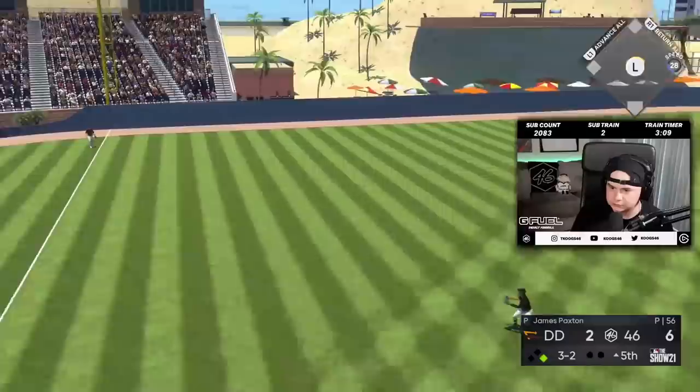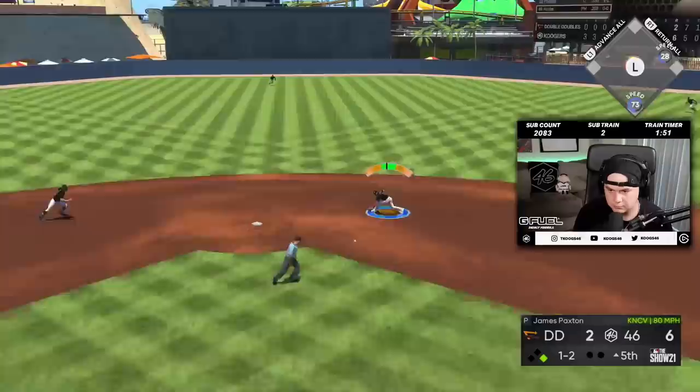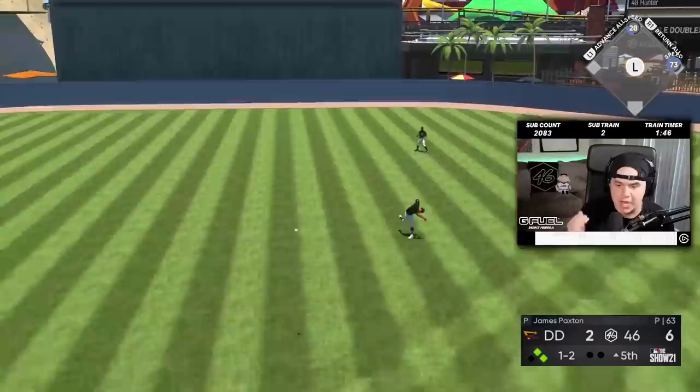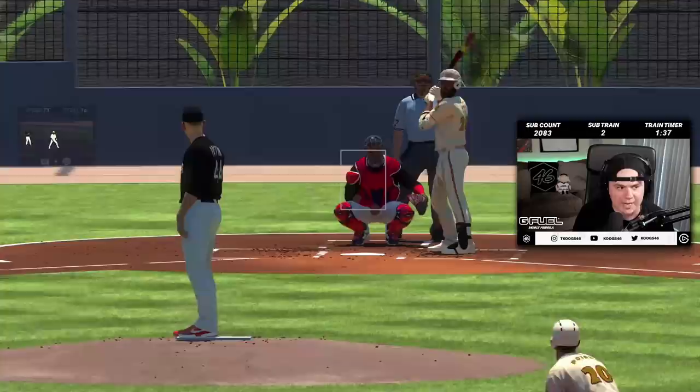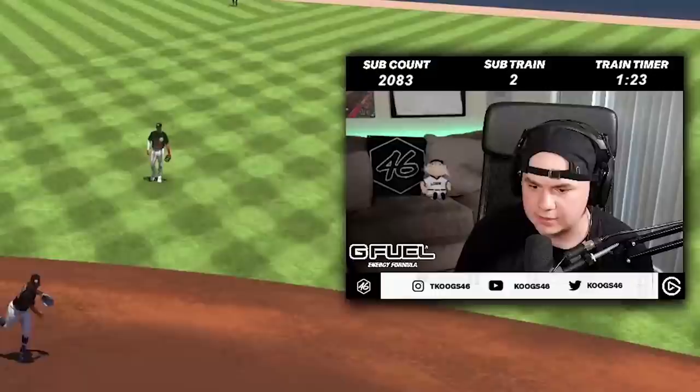I'm going to warm up the pen. Getting to two strikes is not the problem, but once I get in these two-strike counts I don't know what the hell to throw. Wander, you've got to be kidding me, bro — how do you not make that play? Isn't he like an 89 overall fielding or something? That's it — Paxton's gone.